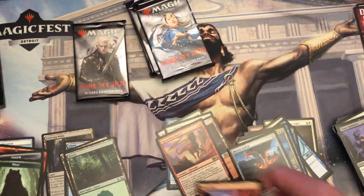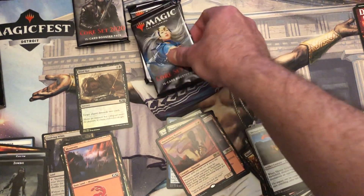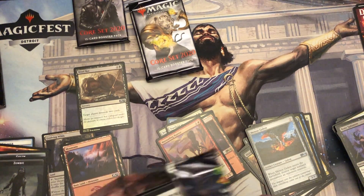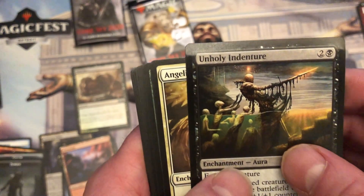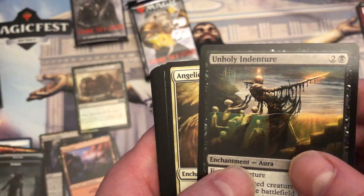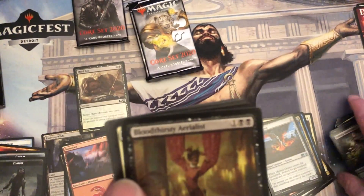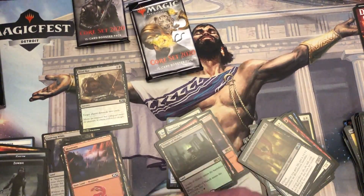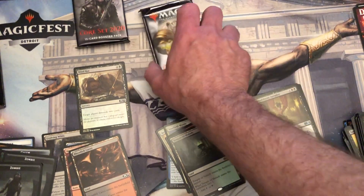Mind Rot — get their shiny — Rotten Mind. Unholy Indenture. What do we got? Oh, Bloodthirsty Aerialist — I needed this earlier too, but I got all the ones I need already.